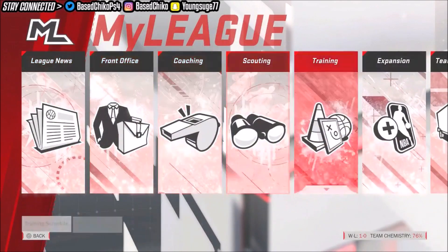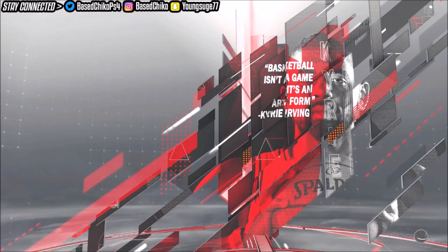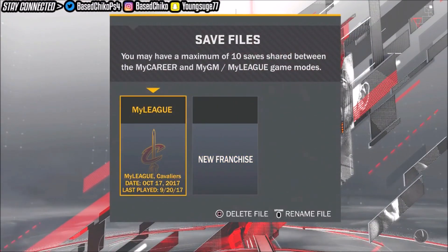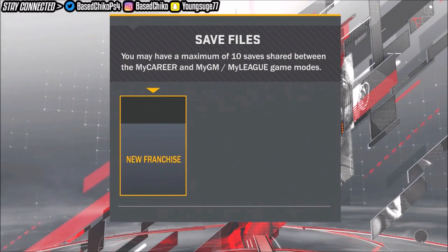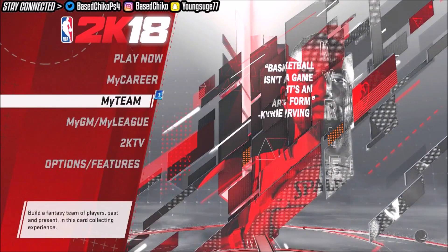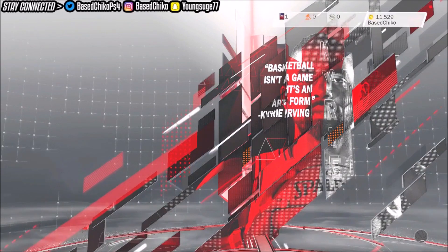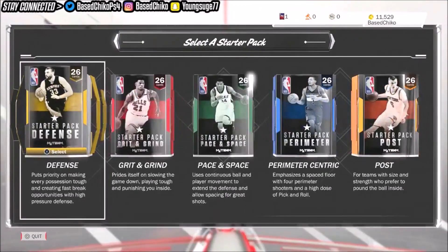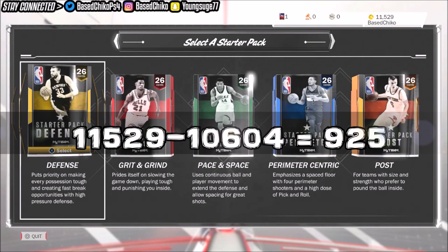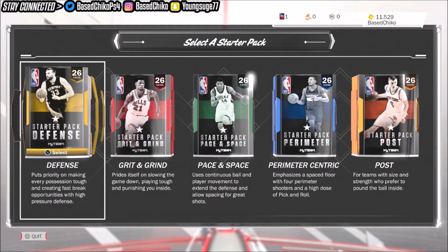After you get VC for this first game, back out of this, exit, and go make a new one again and play the first game. See how fast it loads to the main menu — go to My League, press triangle, delete the current franchise, and make another one. I'm about to show you how much VC I gained. I had 10,604 VC at the start — let's check now. I have 11,529 VC now. I gained pretty much 925, same as yesterday. So the glitch is working — it just only works for the first game.